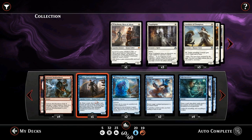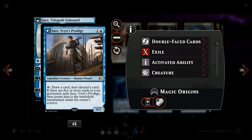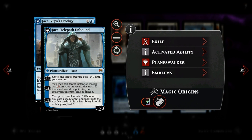Next up we have Jace, Vryn's Prodigy, which is excellent in this deck. Not only does he trigger Sphinx's Tutelage with his front side whenever we draw and discard a card, but once he transforms he can buy back instants and sorceries from our graveyard and helps us stay alive.